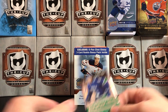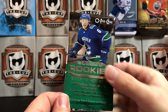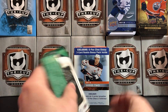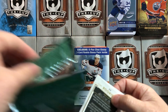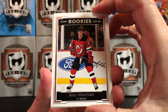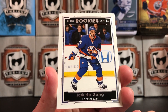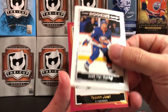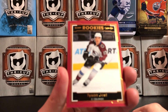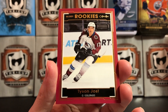Last but not least, we're going to open up our glossy rookie pack — three glossy rookies inside. Oh, there's our first overall pick — Nico Hischier. The Devils unexpectedly had a down year. Josh Ho-Sang — red parallel! Tyson Jost of Colorado — also a red parallel. The camera's having a hard time focusing on Tyson, but there we go.